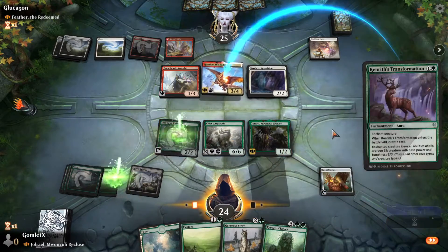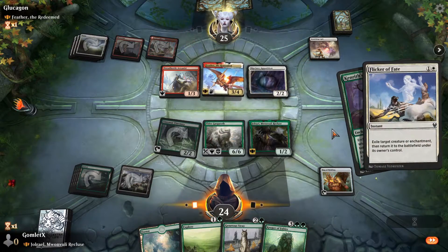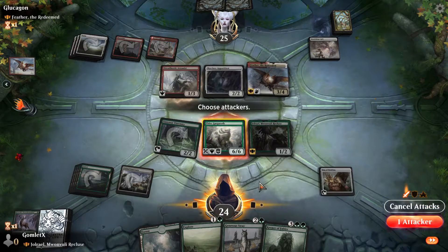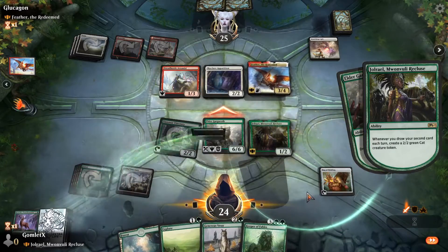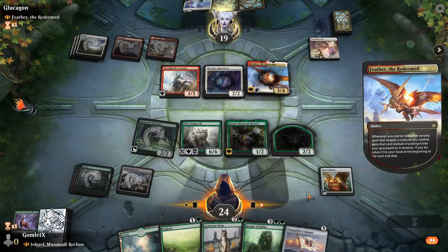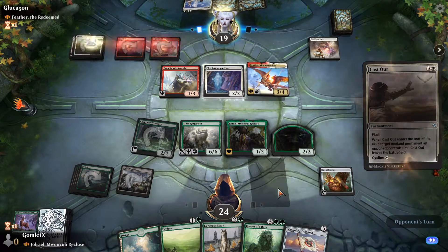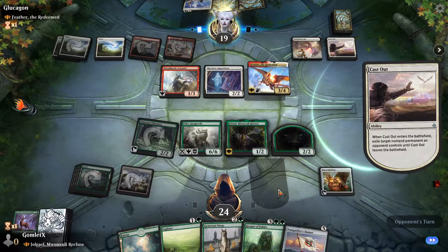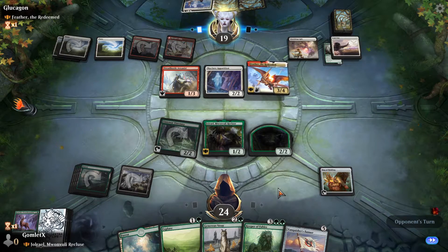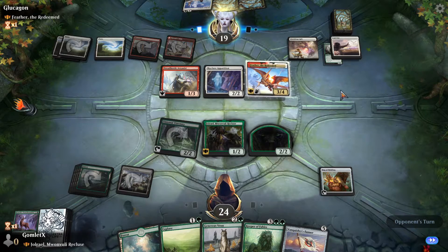I suppose I can Kenrith's Transformation — just shut off Feather's abilities and draw a card. Kenrith's Transformation is another fantastic card in this deck. It gives us a way to mess with our opponent's commanders, try to put them off their game plan, and also draw a card. Unfortunately they had the Flicker of Fate there to make sure Feather didn't have to deal with that. But that's why we had that backup card draw off of Elder Gargaroth. Cast Out — I think it'll be on Elder Gargaroth, since that stops them from attacking with Feather until they have enough pump spells to break through it, thanks to its reach.